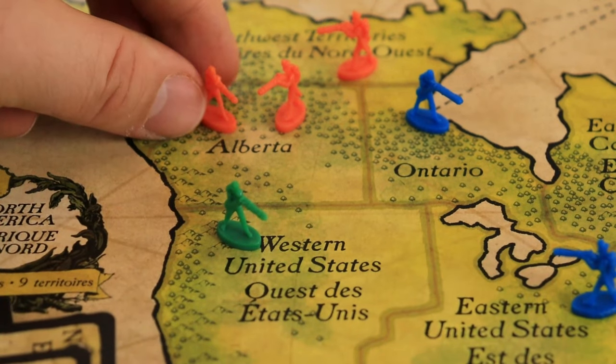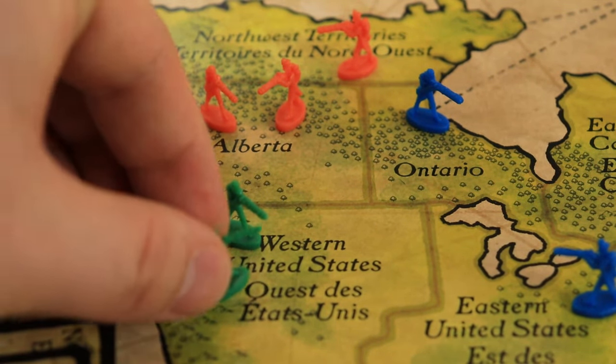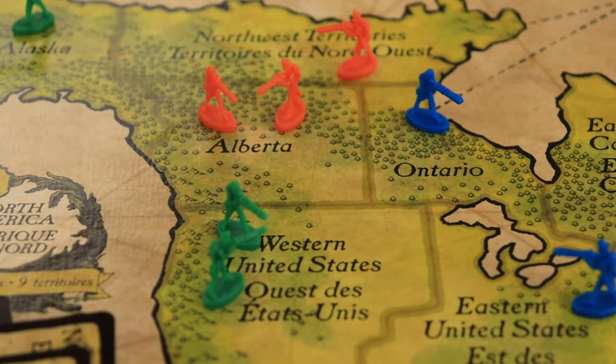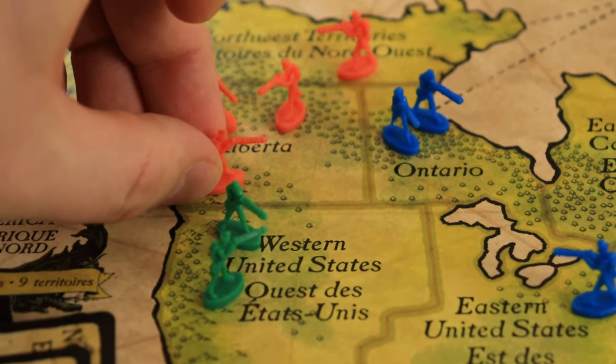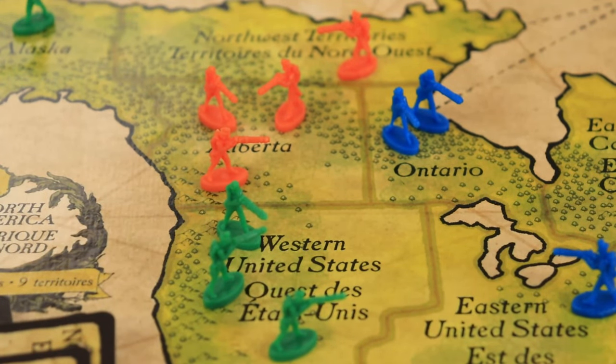Example: the orange player places one infantry on Alberta, then green places one on the western United States, then blue on Ontario, then orange adds another one on Alberta, then green on the western United States, and so on.